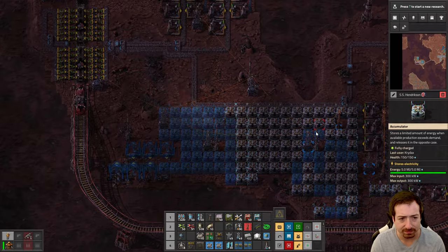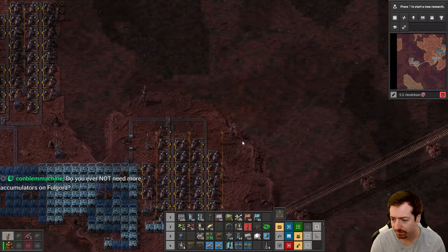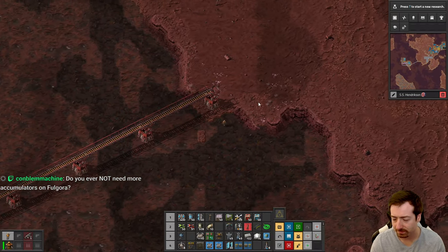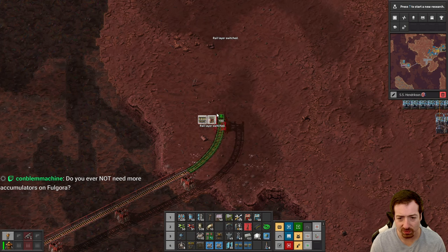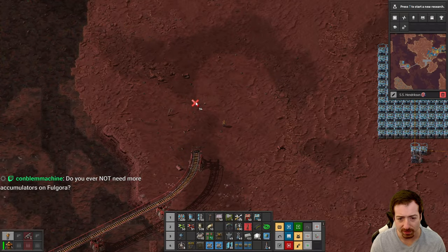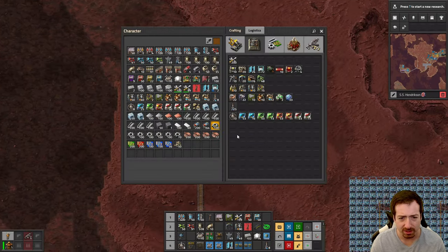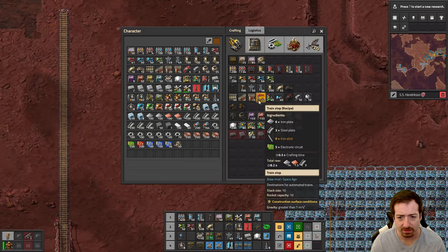I can switch rail layers — there we go — and we can go down. And then we can have our station. So this will be the unloading station. If I can find train stops... looks like we don't have any. Let me put train stuff on the requests.